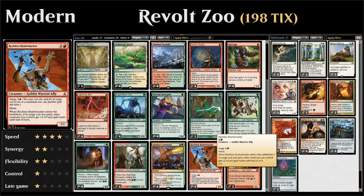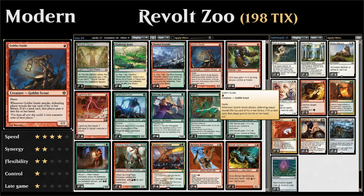Let's go over the entire deck, starting out with one of our many 1-drops: the infamous Goblin Guide, a 1-mana 2/2 with Haste. The only downside is that if the Goblin Guide attacks, the opponent gets to reveal the top card of their deck, and if it's a land they get to put it into their hand. But that's not a big drawback since the opponent will probably be dead before they take full advantage of those extra cards.